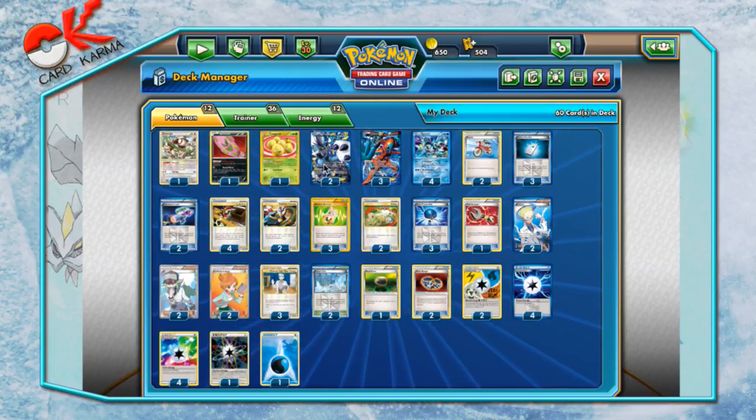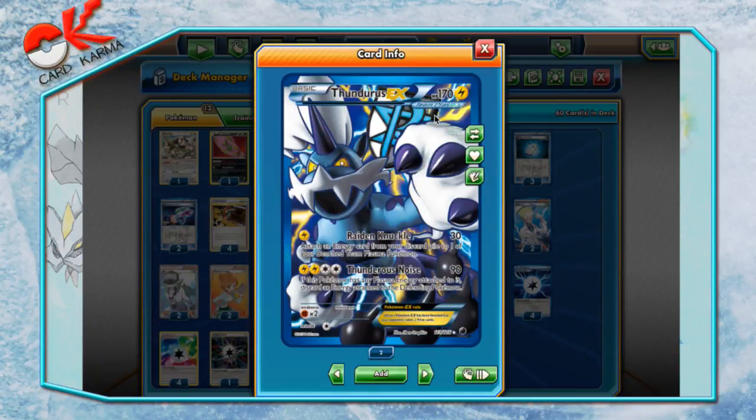First, let's cover the main ones. Thunderous is a 170 HP EX Pokemon. The primary reason you're going to be using Thunderous is for his first attack, Raiden Knuckle — it costs one electric, does 30 damage, and attaches an energy card from your discard pile to one of your benched Team Plasma Pokemon. It says 'energy card,' no restrictions, so you can grab Rainbow, Prism, Plasma — any energy card in your discard pile — and use Thunderous to accelerate your Kyurems.